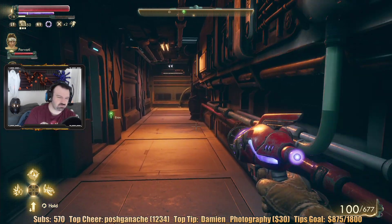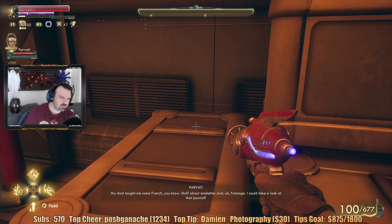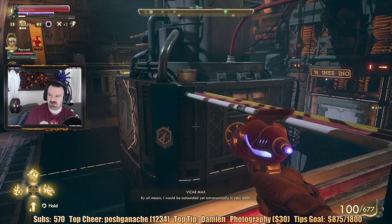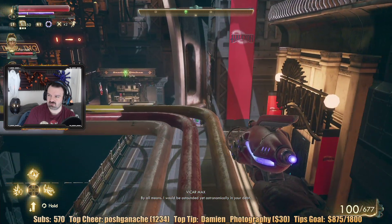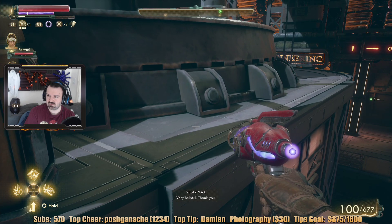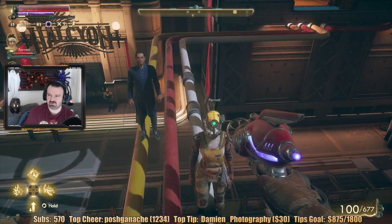It's disgusting. Someone said 'donate 10% of your penny points to charity.' Someone else said 'spay or neuter your frogs.' Spay or neuter your pet frog. There's stuff over there — 'I would be astounded yet astronomically in your debt.' There's nothing at all about eggs and cheese in here. Very helpful. Is that it? Yeah, it's an invisible wall — there's an item. Oh my God, they're standing there — if they fall, they're gonna get messed up.